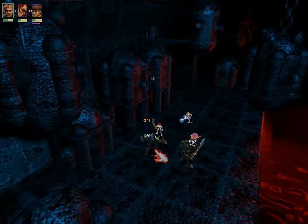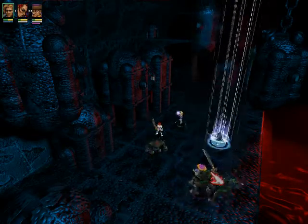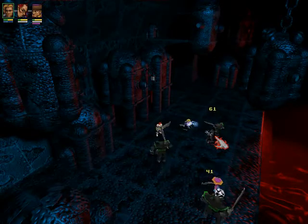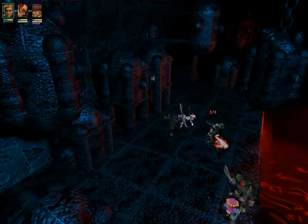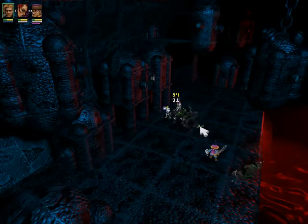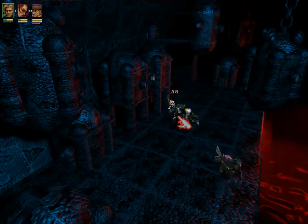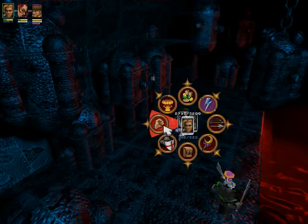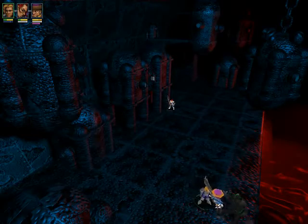The stun bomb is a pretty effective tactic, because I can't do anything while the stun. One last to go! Let's kill it. There we go.